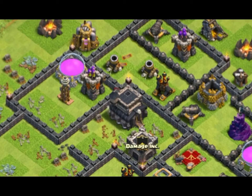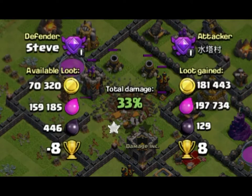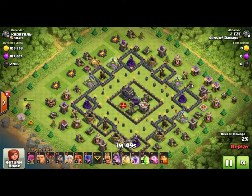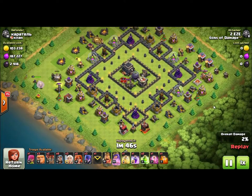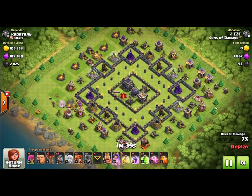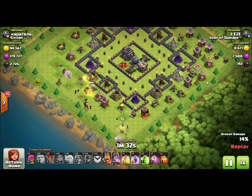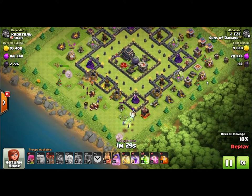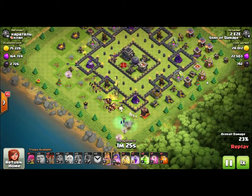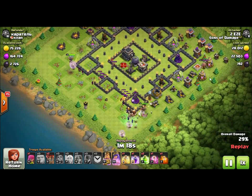This raid was done on one of my clan mates, Steve, and he couldn't believe what they did at the end — they dropped four earthquake spells on top of the Town Hall, which took it out and ended up giving him a star and a bunch of loot. Earthquakes are dark spells and they're one housing space each. If you use four of them on any particular set of walls, it will knock a hole in the walls — you can have level one earthquakes and use them on maxed walls and still knock a hole through.